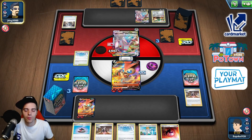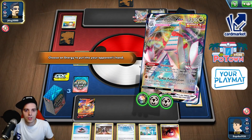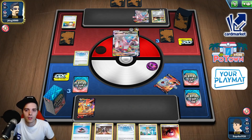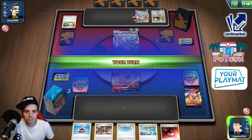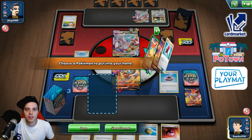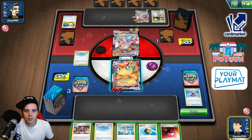He's going to attack with the other Duraludon just to switch out. GMAX Pulverization. Put an energy in the opponent's hand. Aurora energy — he's definitely going to be reattaching it. But we have Marnie as well. I want to use Fan of Waves or Crushing Hammer — Crushing Hammer is even better. Evolution Incense, Victini VMAX. This guy takes a lot of prize cards. He already has energies in play — we really need to dig for resources right now.